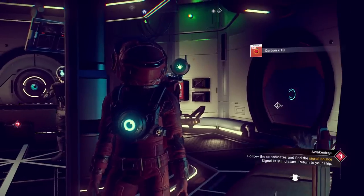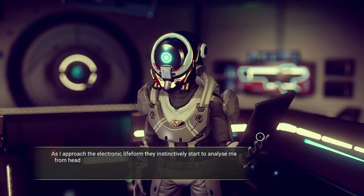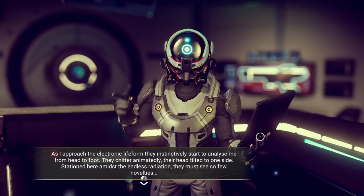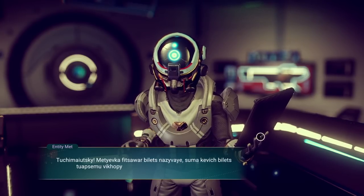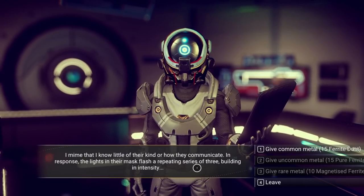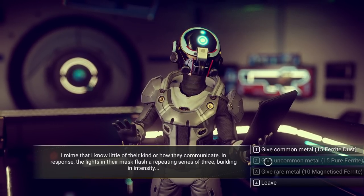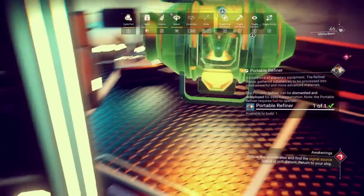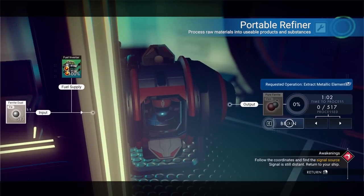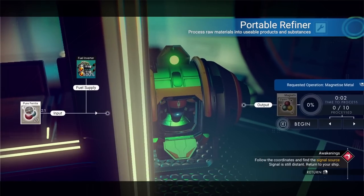Always check the bush in these rooms because there's free carbon. Let's talk to this guy - sometimes they'll give you some free stuff. As I approach the electronic life form, they instinctively start to analyze me. They chitter animatedly. I mime that I know little of their kind. I know that this guy wants magnetized ferrite - three lights represent going ferrite to pure ferrite to magnetized. So we'll give him what he wants. We'll go ahead and refine this again - you need 10 magnetized, which is 20 pure ferrite.